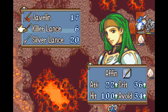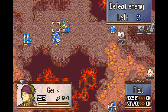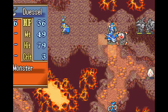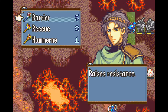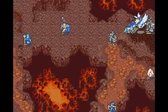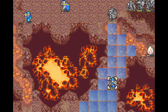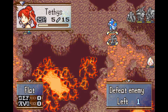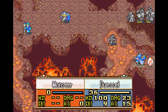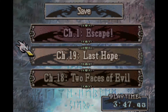Now I just need to make sure all remaining enemies die, and I also used some more staff uses with Sali: the hammer staff once, the silence staff twice, the rescue staff three times, and the barrier staff four times. This, together with the 48 staff XP from the last chapter, puts him at 101 staff XP, so he will reach A-rank staves at some point during the next two chapters for sure. And this was chapter 18 completed in six turns. Thank you for watching and bye.